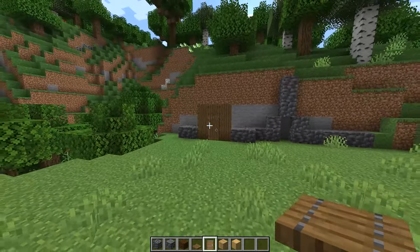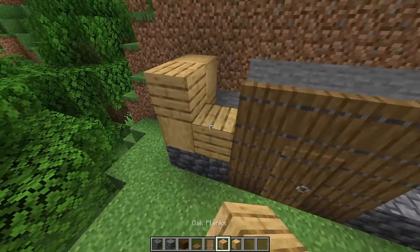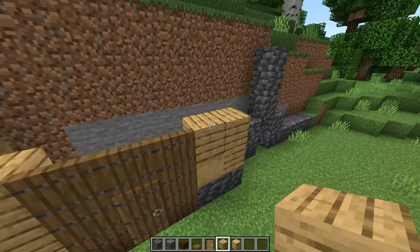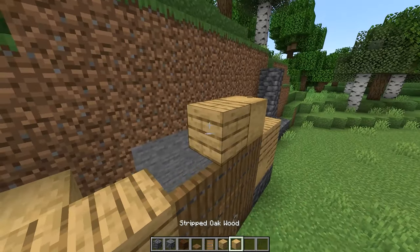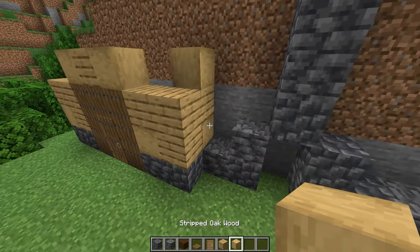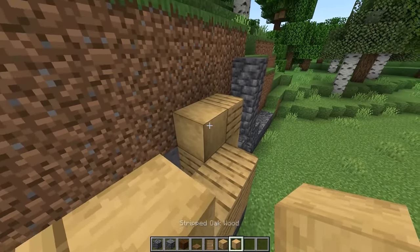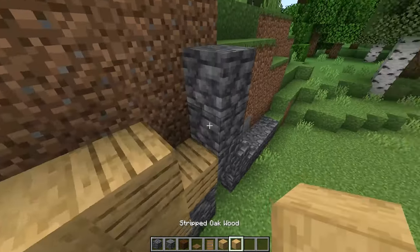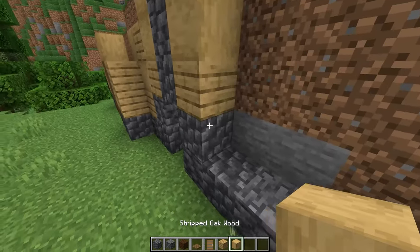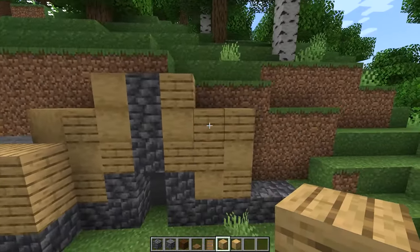Next we'll build up our walls with a mixture of oak planks and stripped oak wood. Build up two blocks high on the left side, two blocks high here, and then we'll place three blocks going across the door. Build the right side up two blocks high, then place three blocks above the door. On the left side of the right side we'll start by building it up three blocks high for two layers. Then go up a level and have three blocks that are the same height as the chimney. On the right side of the right side we'll build two layers up three blocks high, and these last two layers we'll build up two blocks high.